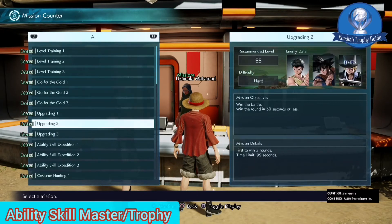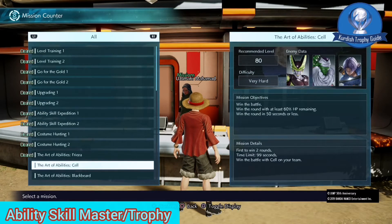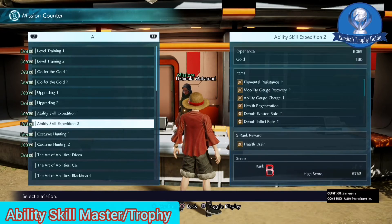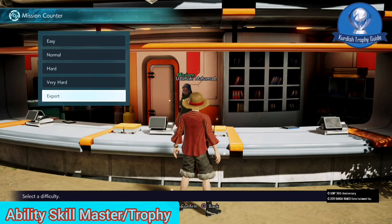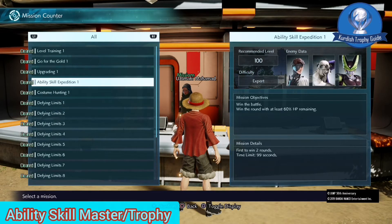This is the first step of the scale. What we have as a size is the second step. Then the first step is to use the ability skills.